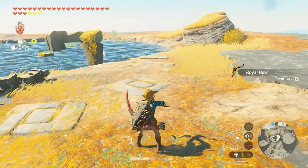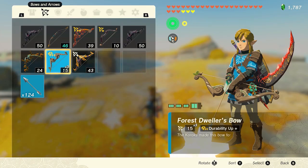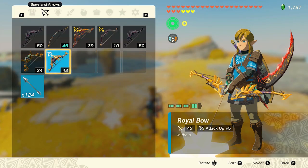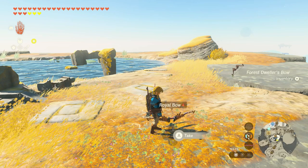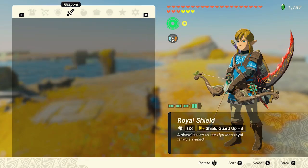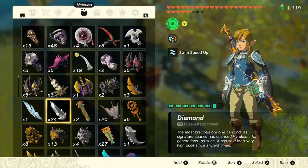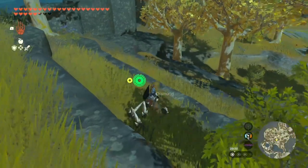The next glitches I wanted to talk about are the several duplication glitches. The first one was already outdated within a few days of being discovered — it used fuse on a bow to duplicate a single item at a time. Now we have a brand new glitch that allows us to duplicate 5 items at a time and is much faster and easier, and will probably be the easiest duplication glitch we will ever see.